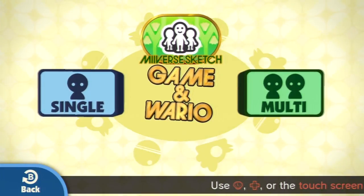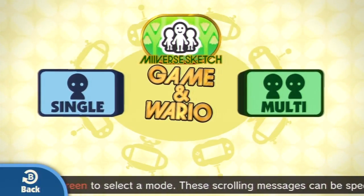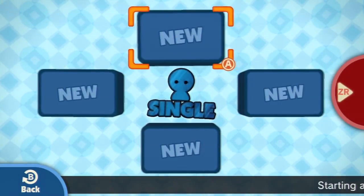All right, here we go. Press A to start. So we're going to start off — Miiverse Sketch. You can do single or multiplayer. We'll go through some single rounds right now. See what this game's all about, and we'll go from here.